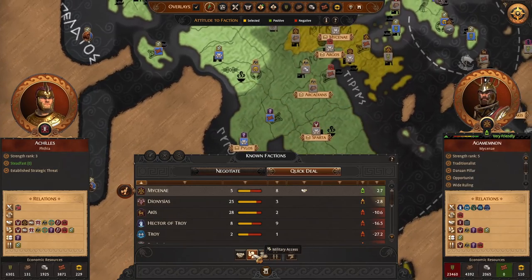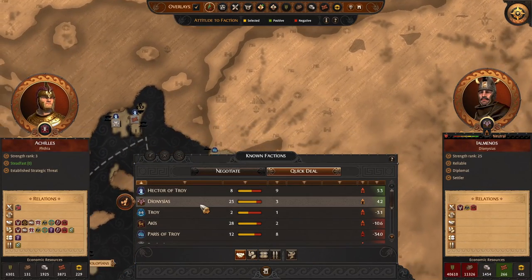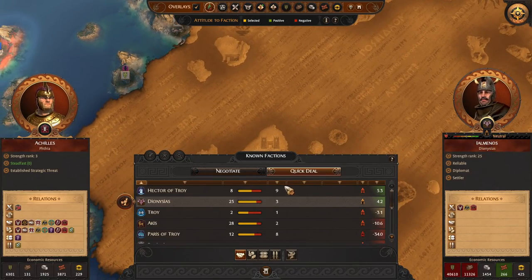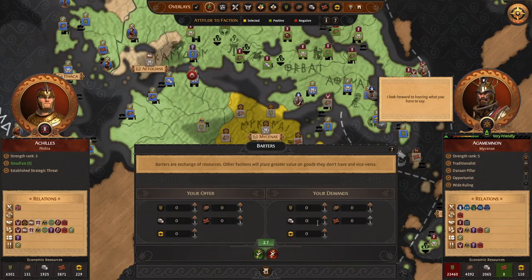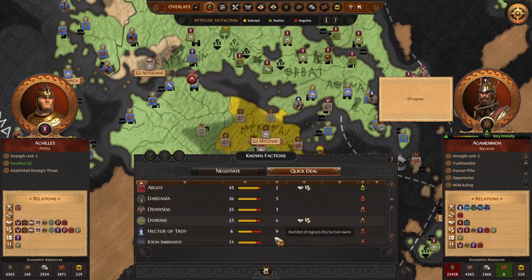Oh, we don't have military access with Agamemnon? They're an island faction. Agamemnon and us should have a deal — I look forward to hearing what you have to say. I will take your stone as much as you're willing to give. Very greedy Achilles — and we're good to go.